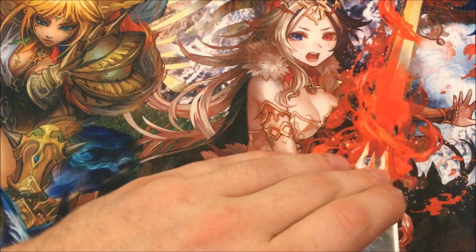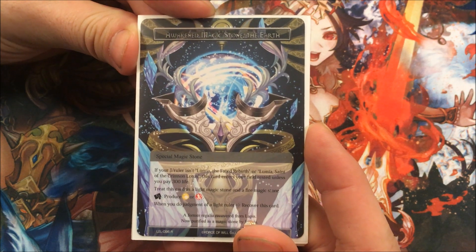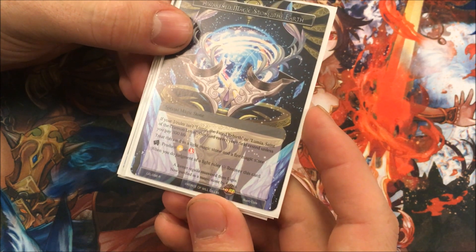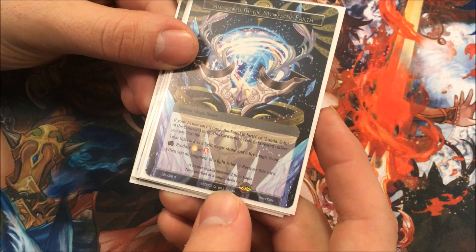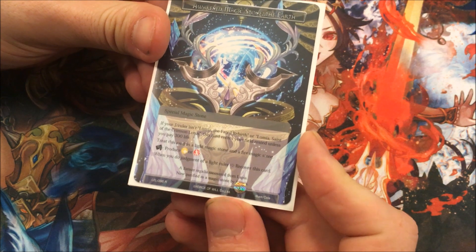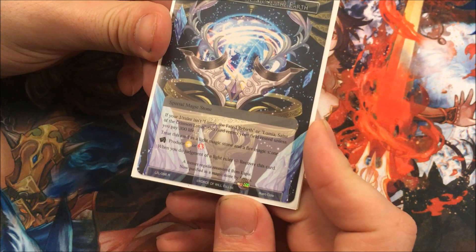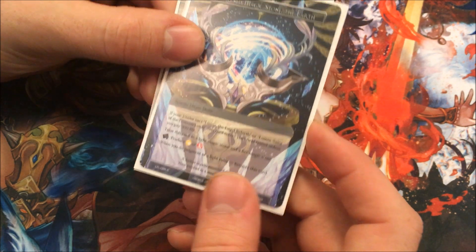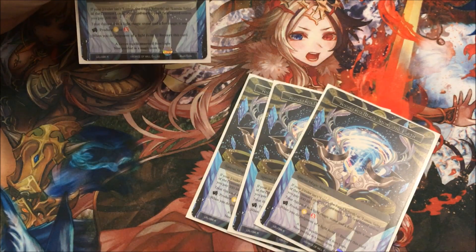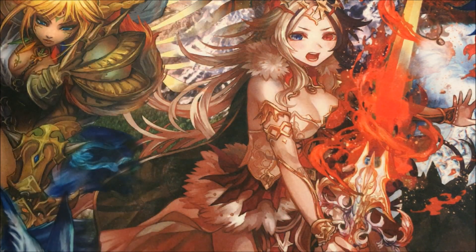Let's go over the stones. Her signature stones are Awakened Magic Stone, the Earth. If your J-Ruler isn't Lumia, Fated Rebirth, or Saint of the Crimson Lotus, this card enters the battlefield rested unless you pay 3 life — but we don't have to worry about that. Treat this card as a Light and a Fire magic stone. When you do Judgment of a Light ruler, recover this card. So if you have 3 of these out and tap them for Judgment, they just untap and you get extra use out of them. Which is really nice.